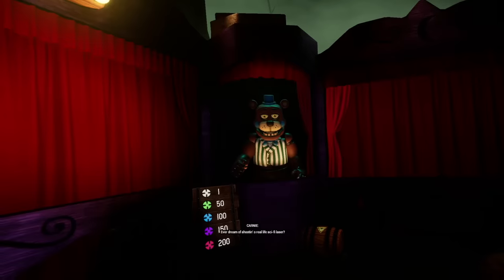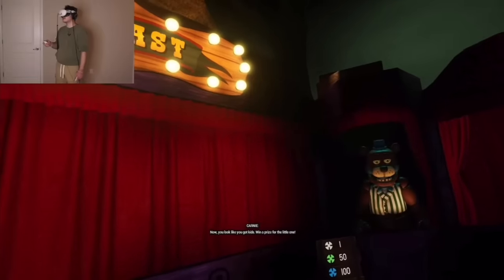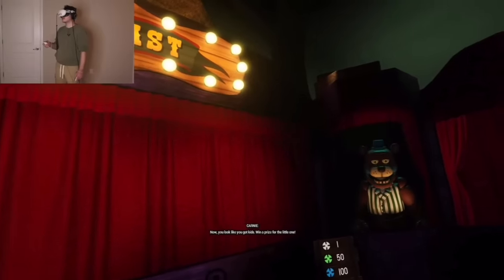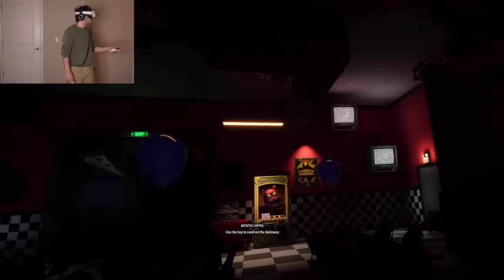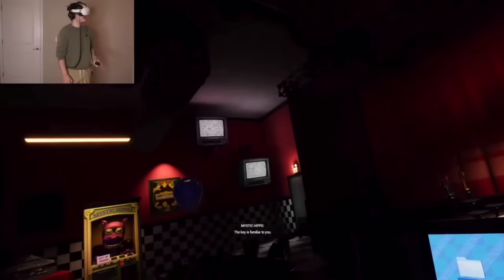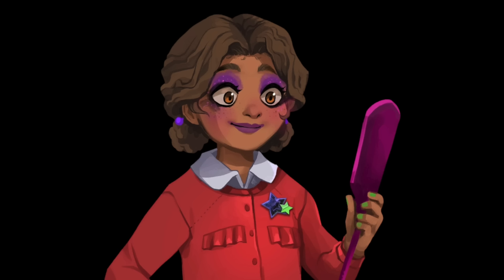Now for some bigger questions: who are we, and why are we here? Several times throughout the game, we hear little details about our character. Carney in Fazerblast says that we look like we have kids, indicating that we're an adult. Also, when we unlock the Fazwrench, Mystic Hippo tells us that it should look familiar to us. Another thing that looks familiar is the secret Bonnie mask you can unlock in Princess Quest. If you know the lore from Ruin, we were introduced to a character fitting all of these descriptions — an adult who knows what a Fazwrench is and loves Bonnie. And that's Cassie's dad.